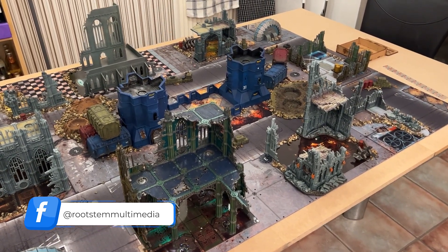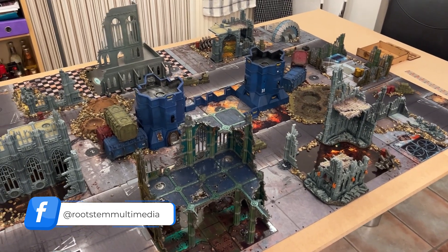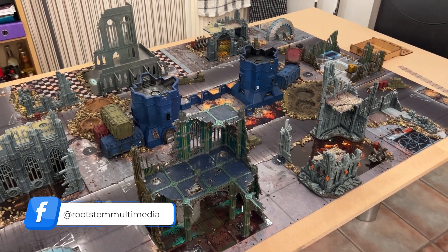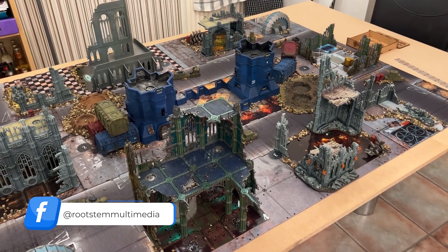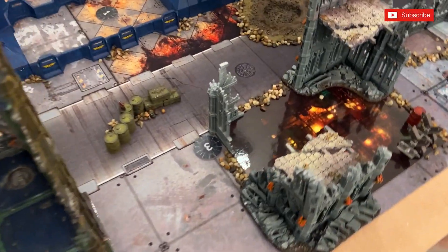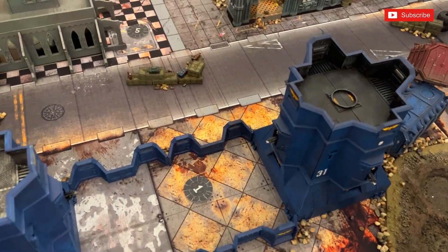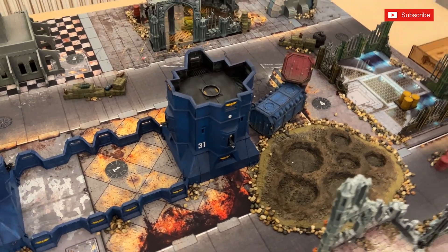We're playing the Abandoned Sanctuaries mission, Strike Force mission. You get the usual Battleforged CPs, so both of us will be getting a CP every player turn. In this particular mission we've got five objective markers — one down here, one in the center of the board, one straight across, and then two at the flanks, protected by the crates and containers.